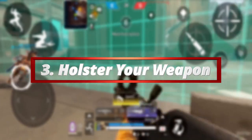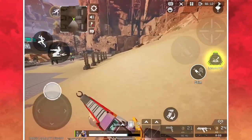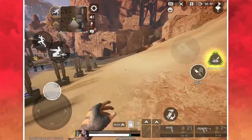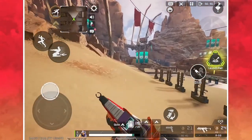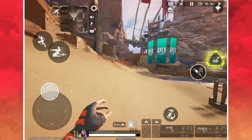Next up, number 3: in Apex Mobile, running with your weapon is actually slower than running without it, so when moving around the map make sure you holster your weapon. This tip is also very useful when running away from an enemy or maneuvering around a fight once you get used to it. It's such a simple trick but so useful for running faster and moving more fluently.